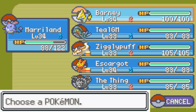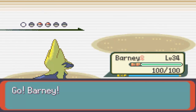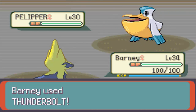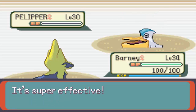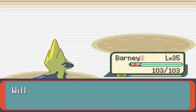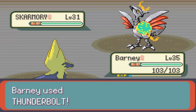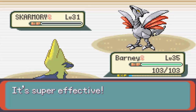Manectric just cleans up the rest of the gym with Thunderbolt. Pretty easy gym - just took a little bit of a risk thinking I outspeed the Tropius. You know, Tropius is rather slow. Pelipper is one-shotted with Thunderbolt - pretty obvious because it is quad-weak to Electric - and Barney does very decent special attack. And finally we have Skarmory on level 31. Thunderbolt should kill this thing - and yes, it kills. That's it for Winona's gym.